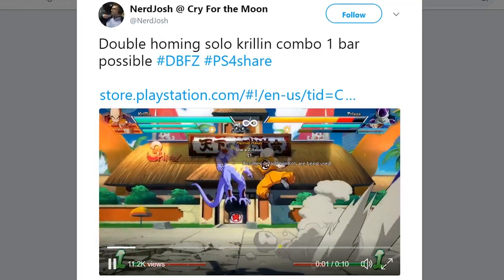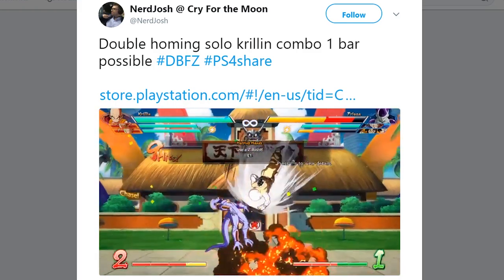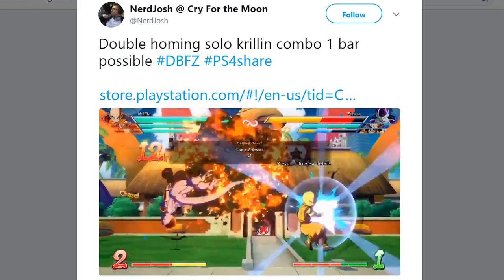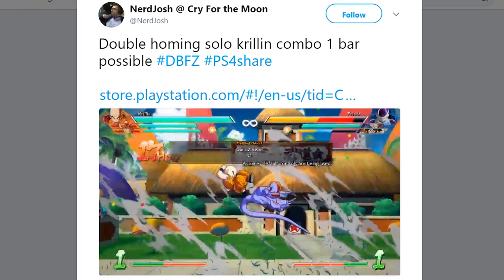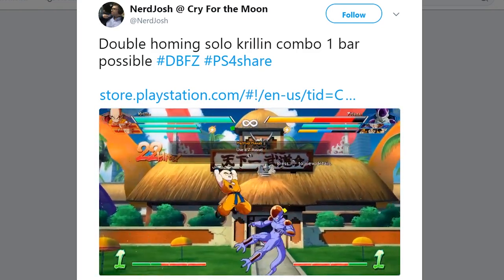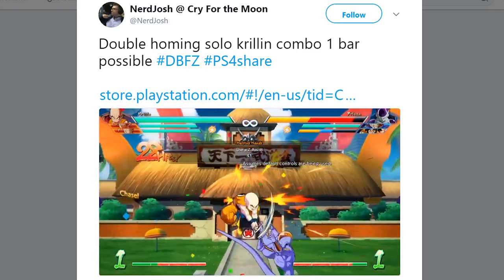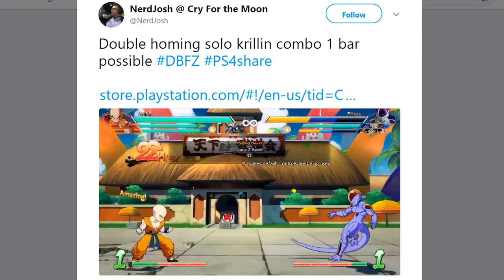This next combo is another Krillin combo and I think it's one of the more optimal on this list, as it only uses one bar and does a ton of damage without even needing an assist. There's a lot of room to experiment here, and it again uses that same core Krillin combo concept from the earlier combo, so I think everybody that really wants to play Krillin should dedicate themselves to learning this core concept.